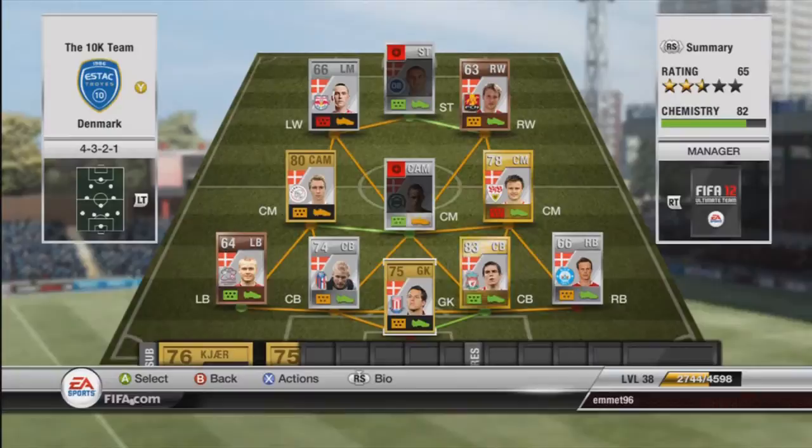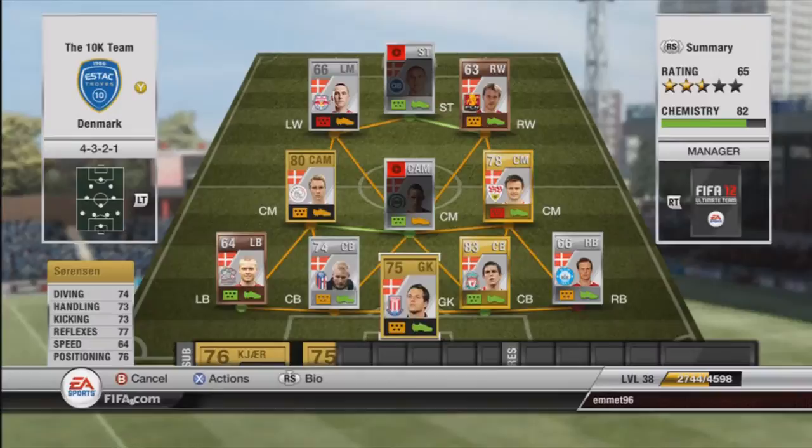Starting us off, we have Sorensen in goals, cost me 450 coins. He's got very solid stats — I really enjoyed playing with this guy, he was quite good, made a lot of great saves, very solid keeper, made very little mistakes, conceded very little goals. He actually made lots of great saves, I was very surprised at how well he played. Great player to have for only 450 coins.